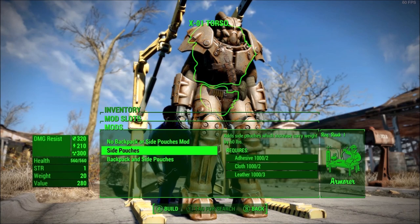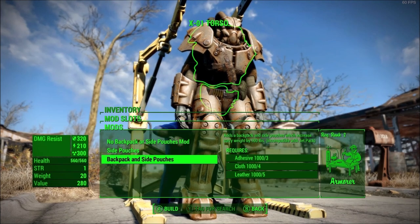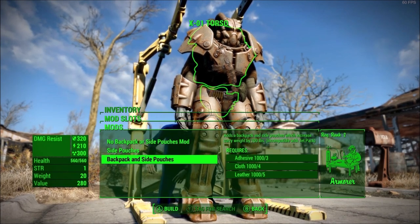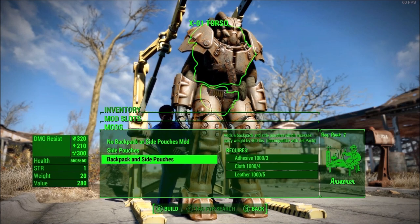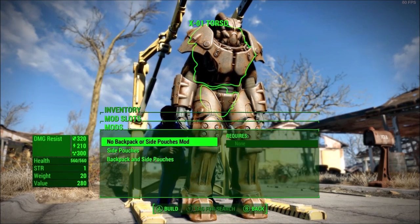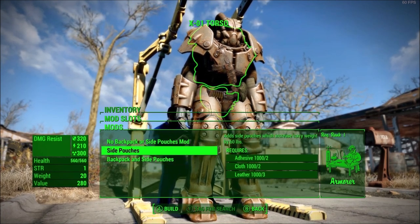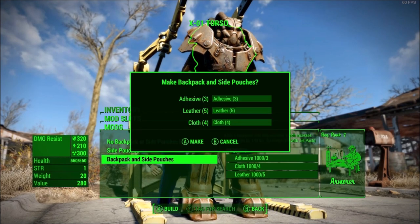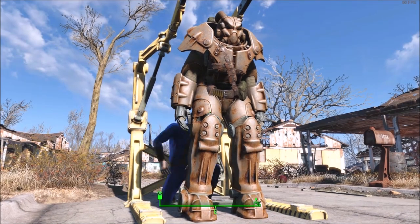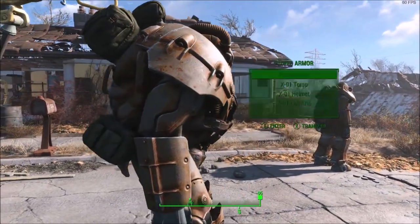It's its own mod slot. Side pouches alone is rank one; the armor backpack with side pouches is rank two. The backpack version is incompatible with the jetpack, meaning if you have the backpack and side pouches on the chest, the jetpack won't show up in the miscellaneous mod. But if you remove it and replace it with just side pouches, you can have the jetpack — so you can still get a 60-pound carry weight increase.